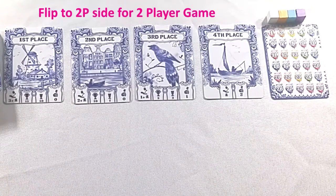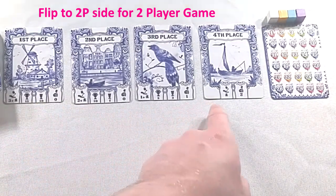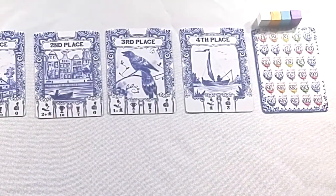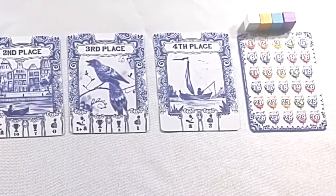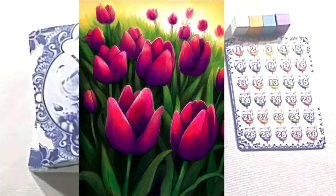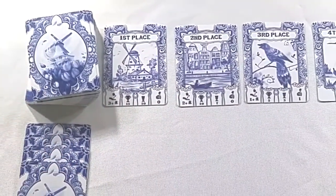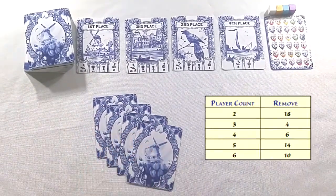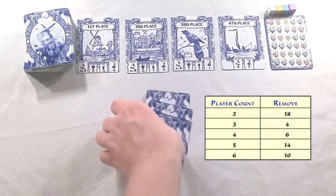We will take the 4 festival cards, laying them in a row showing 1st, 2nd, 3rd, and 4th place, and place the tulip value card next to them with the 4 tulip score value trackers, starting at 0. We'll take all of the tulip cards, shuffled, and then remove a certain number of cards based on player count. In this 3-player game, we'll be removing 4 at random — do not show them to any player.